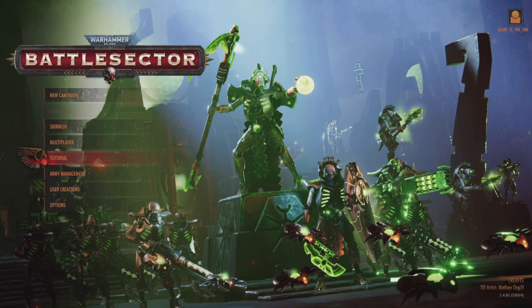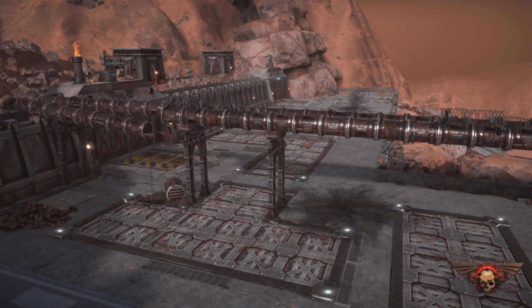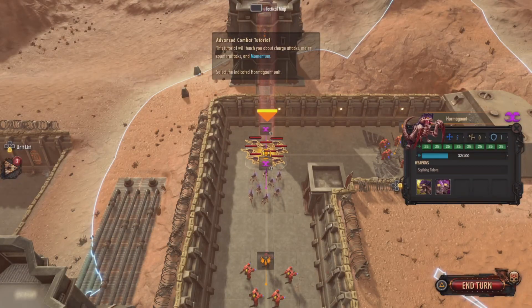Hello everyone and welcome back to my second video of Battle Sector. We've just done the first tutorial and had a look at the units in the game, so let's have a look at the second tutorial — advanced combat. I have a feeling this game is going to be one of those games where you've just got to play it to get a feel for everything. Every unit has special commands and abilities. This is the advanced combat tutorial: it will teach you about charge attacks, melee attacks, and momentum.